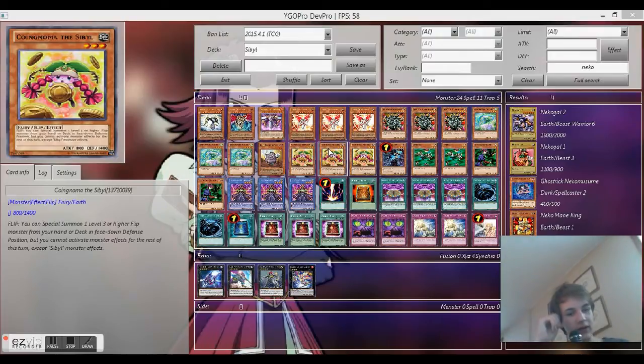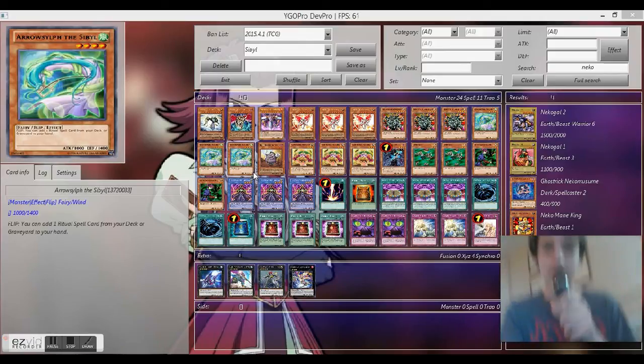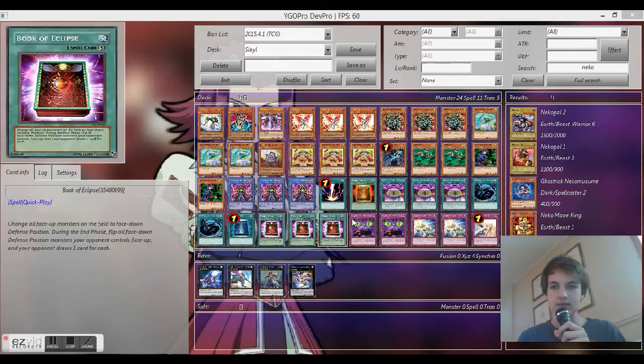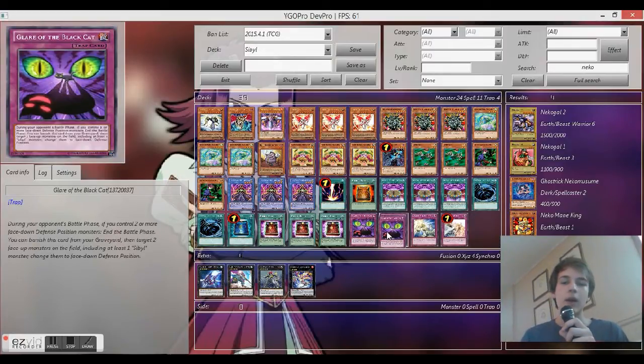It's basically that red-headed curly-haired little girl that's obsessed with Yuya. This is her deck. They just added some of the cards — 5 cards from the deck — to DevPro: 2 effect monsters, the ritual monster, the ritual spell, and this trap that's meh.